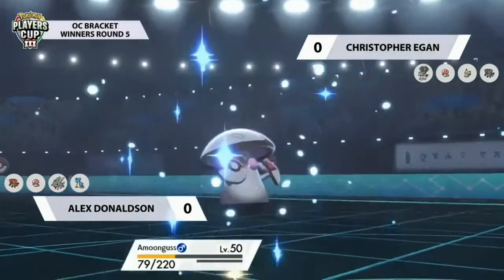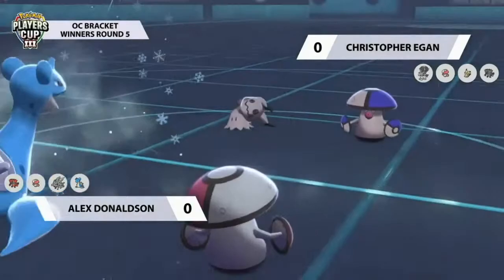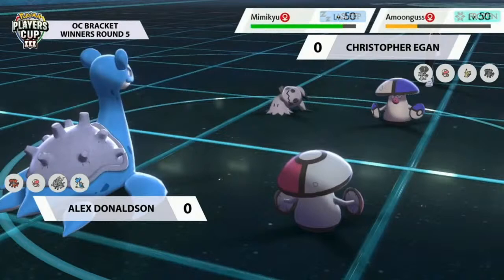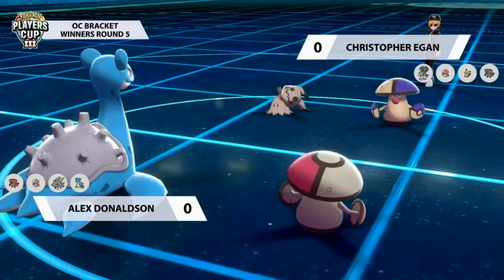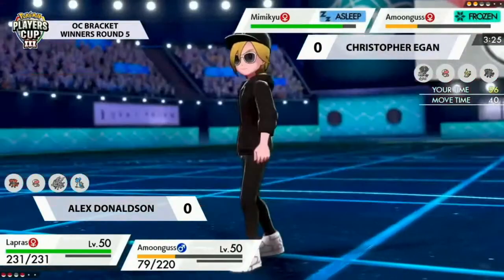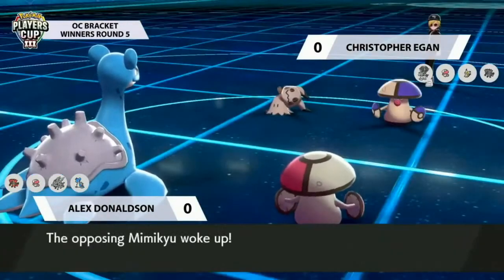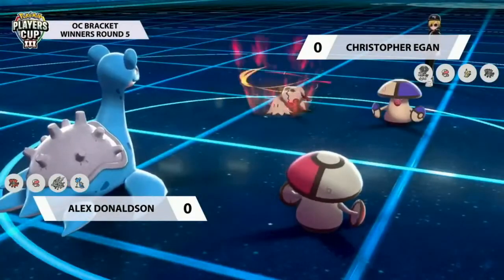Incineroar and Amoonguss are both really supportive — Clear Smog and Taunt are really big tech on Amoonguss and Incineroar respectively. Having both makes it pretty easy to deny big sweeps from Calyrex Ice. Amoonguss hits the field — Christopher's Amoonguss goes for Spore, not effective against Alex's Amoonguss. Freeze-Dry comes out from Lapras, dealing a big chunk of damage to Amoonguss, and the freeze odds are in Alex's favor right now.